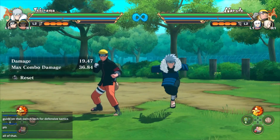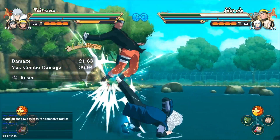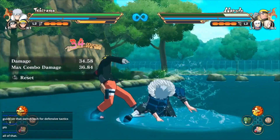For this character it's his down combo — extremely simple. There you go. As you can see, the AI cannot block, and it does work 100% safe.